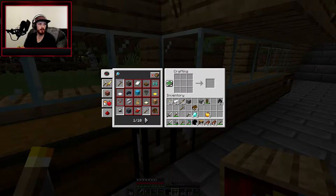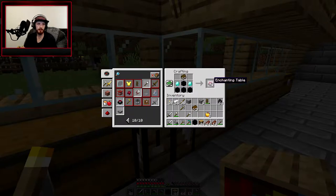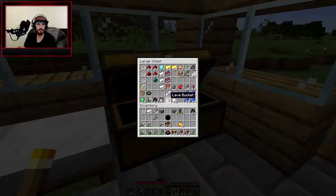So we go in here. I think it's like 4 obsidian, 2 diamonds, and a book. Boom! We now have an enchantment table.